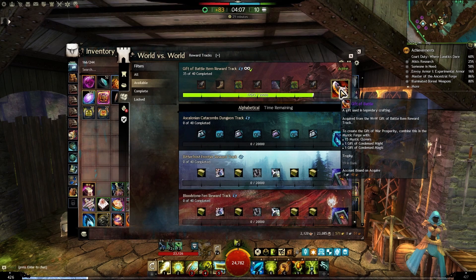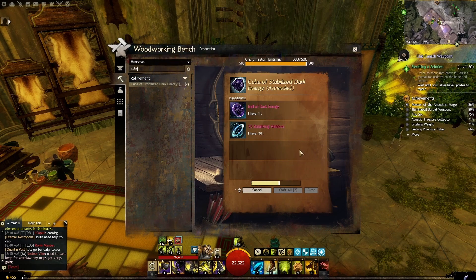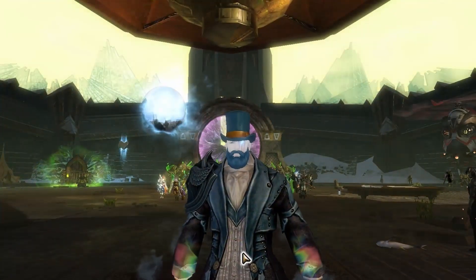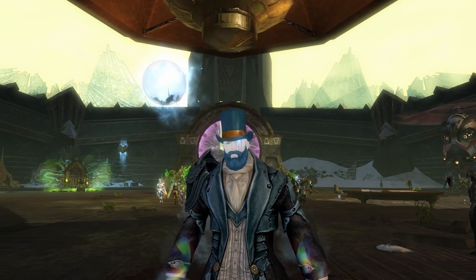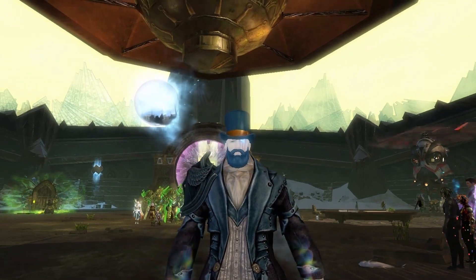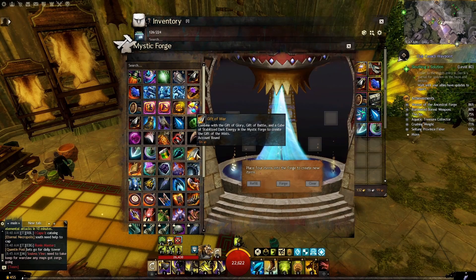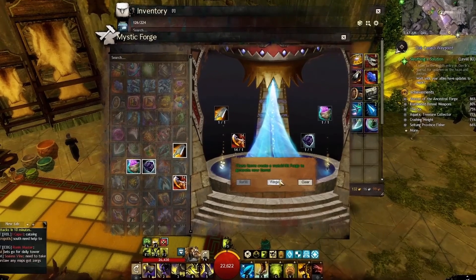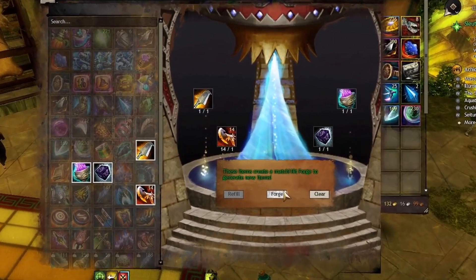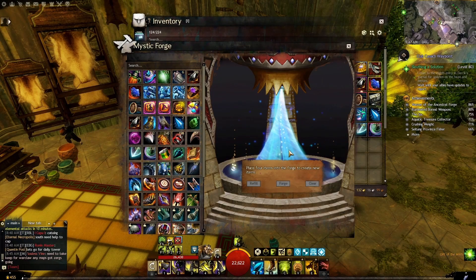You must also craft one Cube of Stabilized Dark Energy. To do that, use a character with level 500 in one of the main crafting disciplines — excluding jeweler, scribe, and cooking. Then take the Gift of Glory, Gift of Battle, Gift of War, and the Cube of Dark Energy, throw these four items in the Mystic Forge, and you will create the Gift of the Mist.